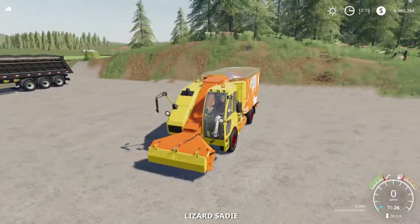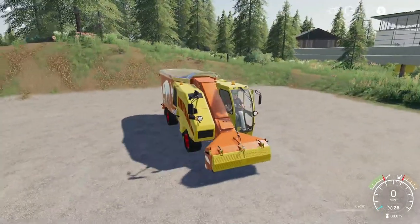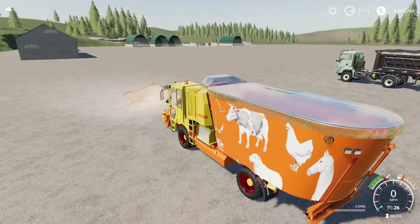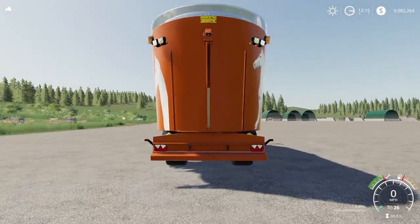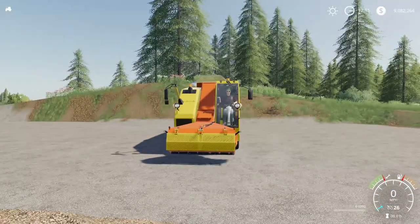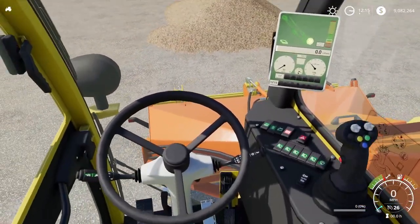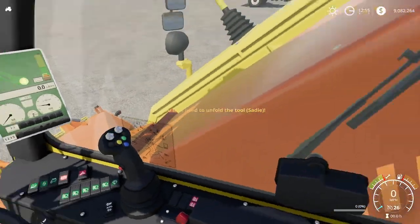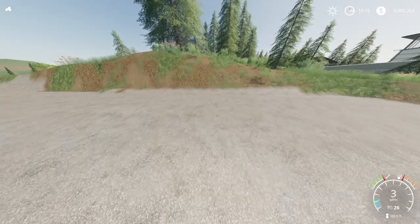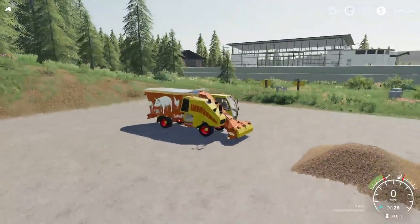Lights — one, two, three, four, five, and off. Turn signals: left, right. Inside of the cab looks good. Everything moves as it should. Going back out — ooh, there's a reverse angle there. I like that. Some of you guys really like that for backing up and whatnot.